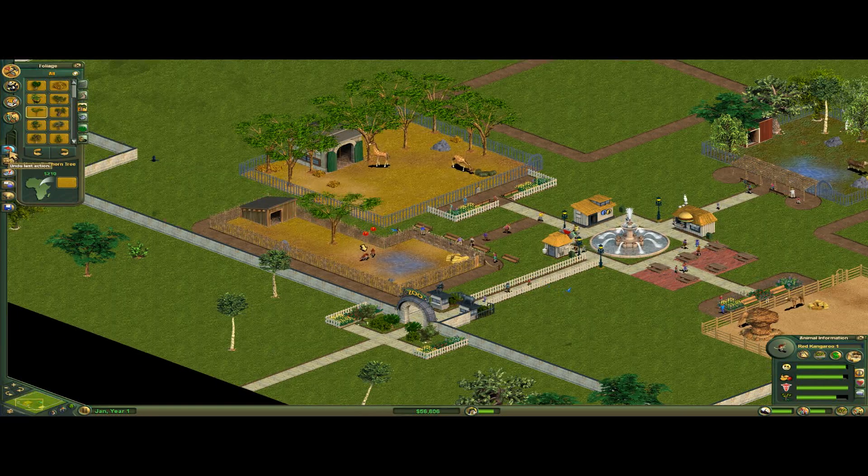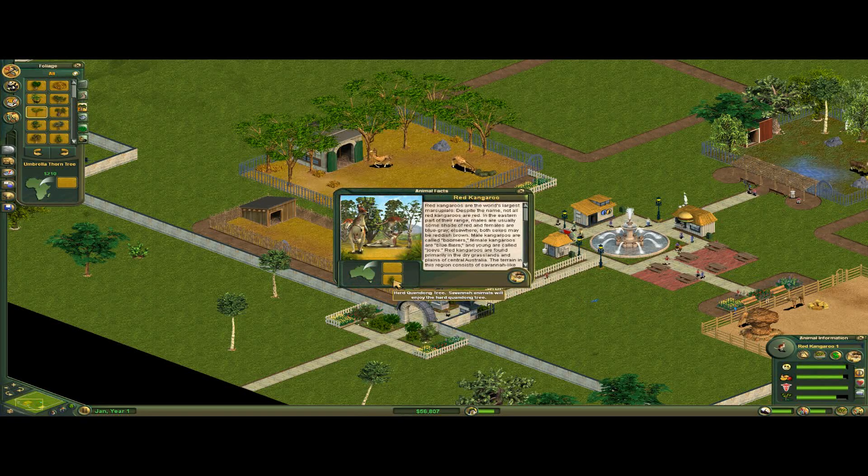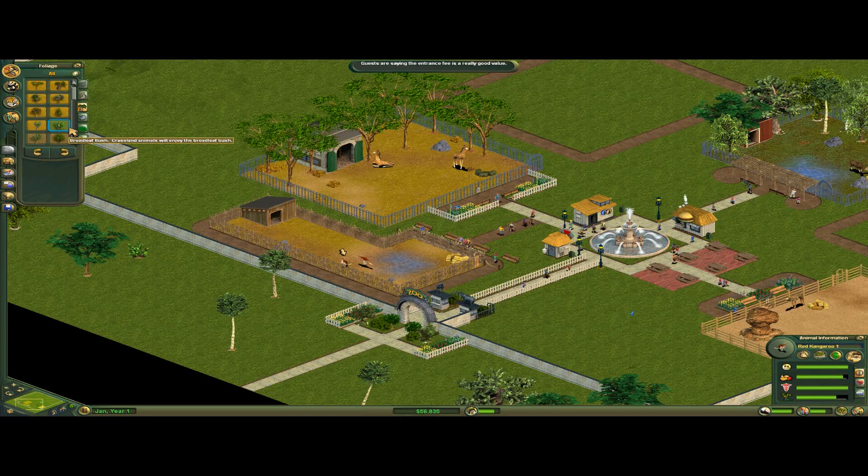They don't like the umbrellas. What tree do you like then? The hard quad — the dong tree. You want the dong tree? I'm on it. Find me the dong. Of course, it's one of the most expensive trees.